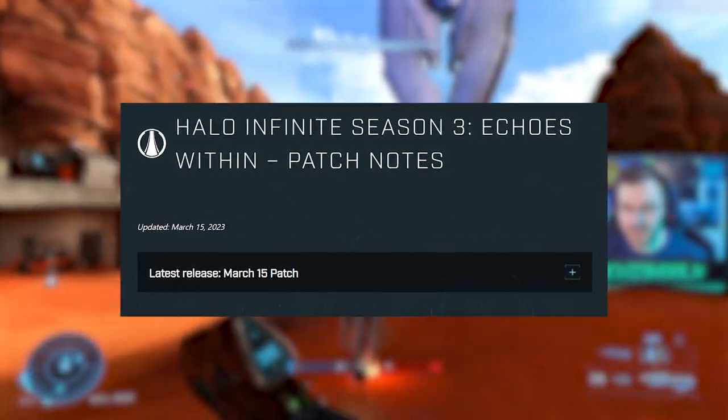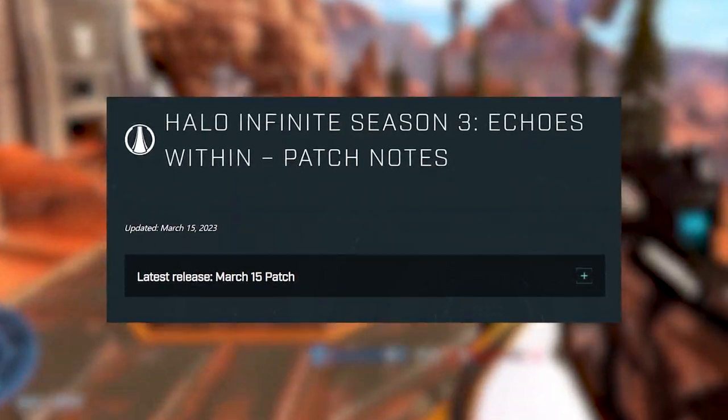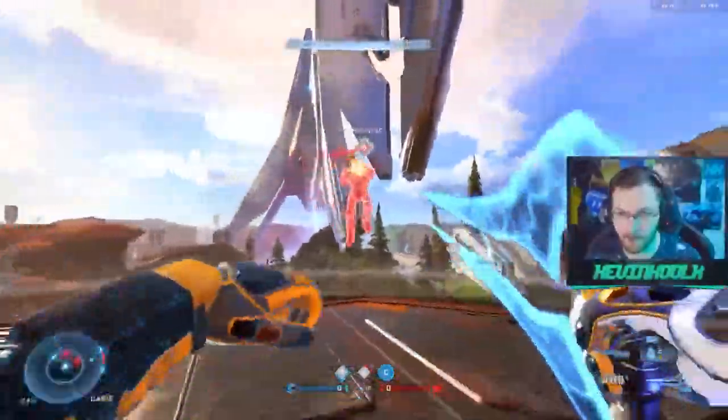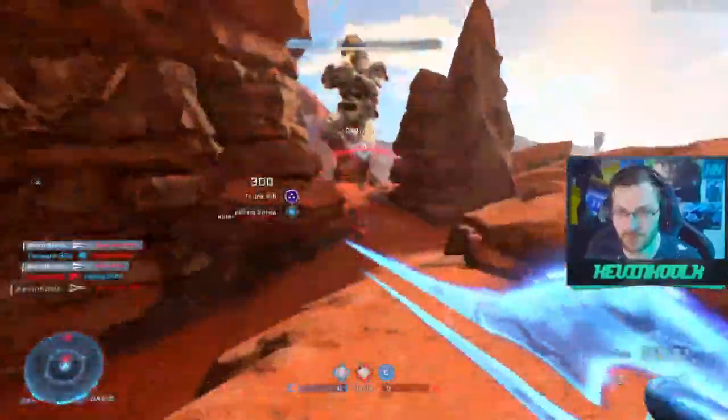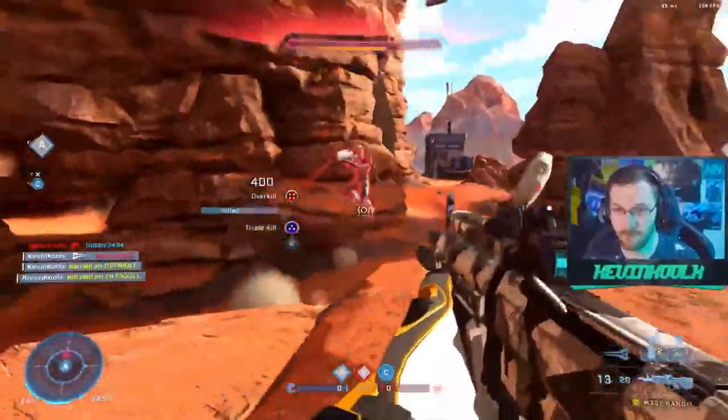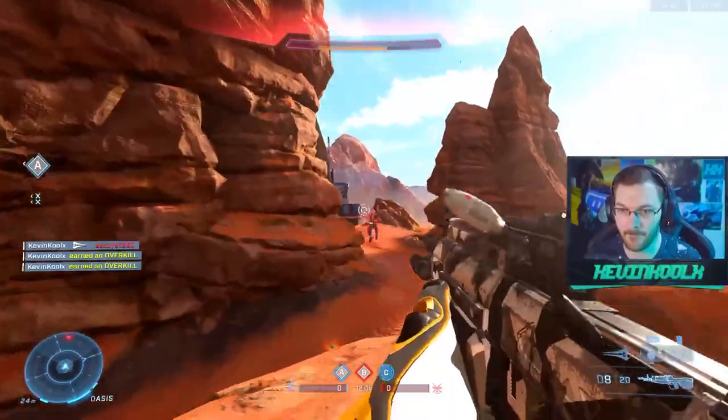343 just released a patch update for Halo Infinite. This update was meant to resolve a lot of issues that came with the release of Season 3, but some issues even before the release of Season 3 were mentioned within these patch notes. We're talking framerate issues and flag juggling. Stay tuned for the whole video to understand all the details.